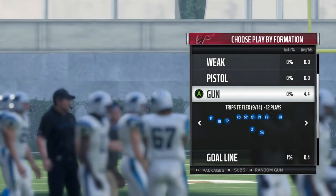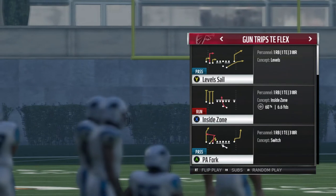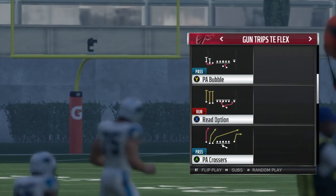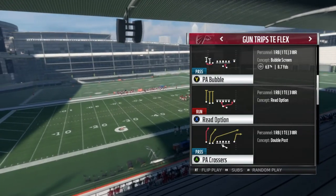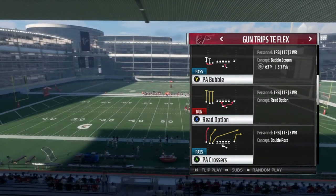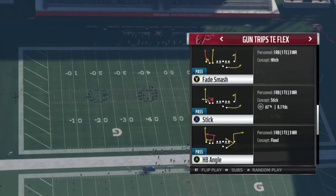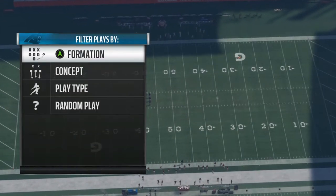What up YouTube, CC here today from MaddenTurf.com and we're going over the audibles part one for Gun Trips Titan Flex out of the Houston Texans playbook. This is a mini scheme we're putting together — our latest guide is on Houston, so if you guys want to check out the full guide please do, but for this part we're going to be covering the first two audibles: stick and inside zone.